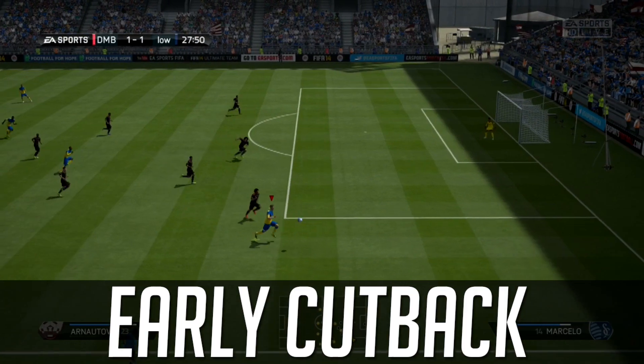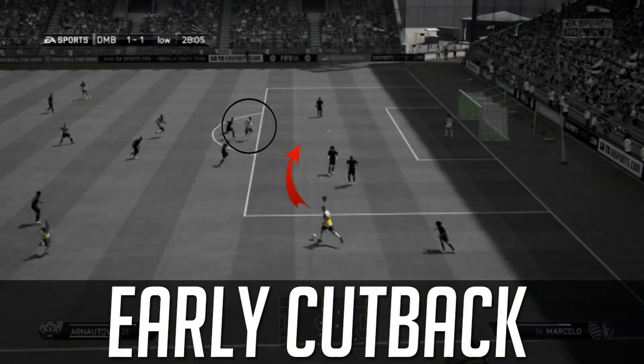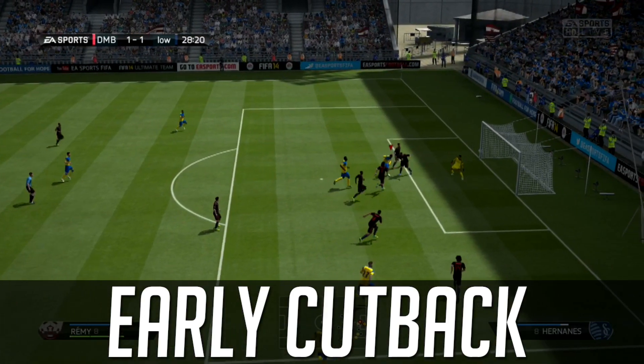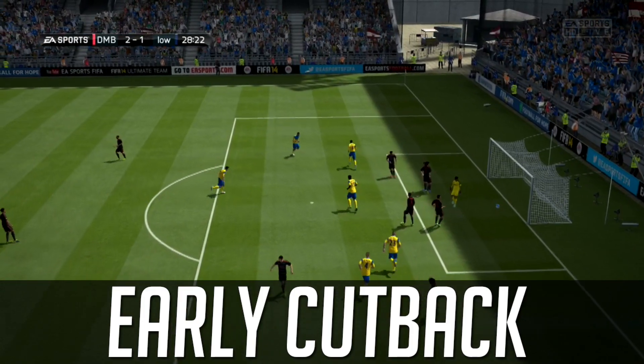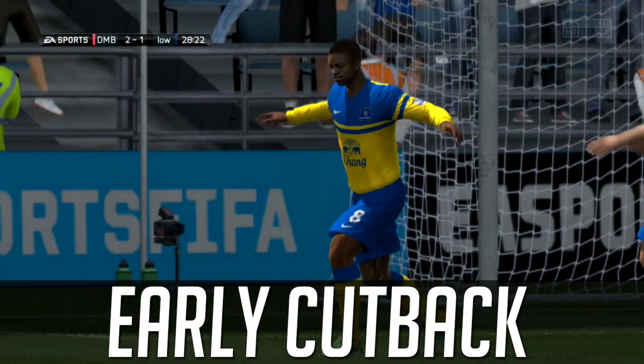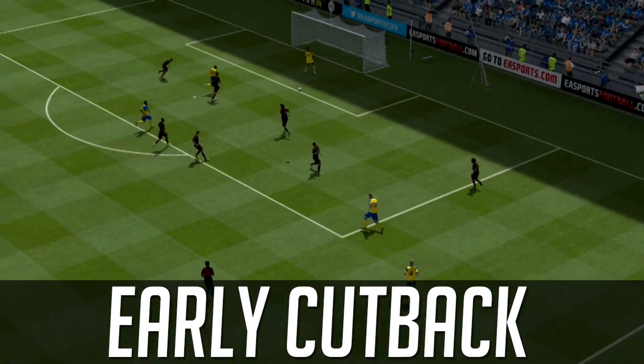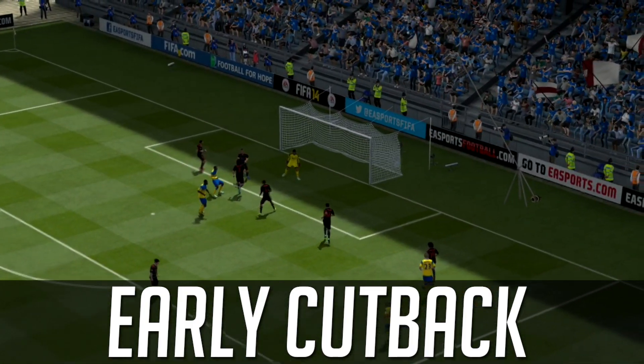It helps a lot if you have a right-footed player on the left side of the pitch and a left-footed player on the right side, because you're going to be using that foot. Unless they have a really strong weak foot it could get out of hand. We have Arnautovic here whipping the ball into the guy in the middle — there's a lot of space. It's a great mix-up that adds variation to your wing game.